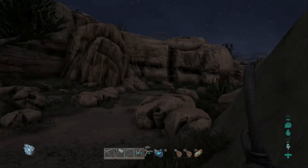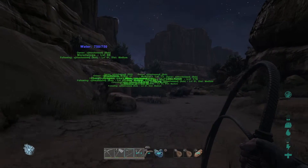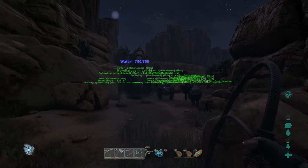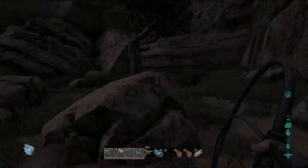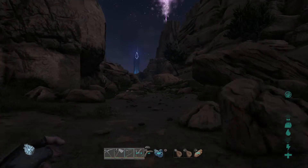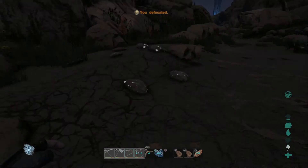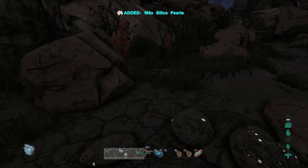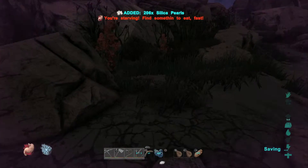So everyone's pretty much loaded up on inventory space, they're all pretty full. I think the only one that's not really full is the Sabretooth, but I don't really want to put much on him because he's my damage dealer — he's going to do all our damage for us. Oh, what are these? Are these silica pearls? Sweet, I'll grab some of these. Okay, that's a lot of silica pearls.